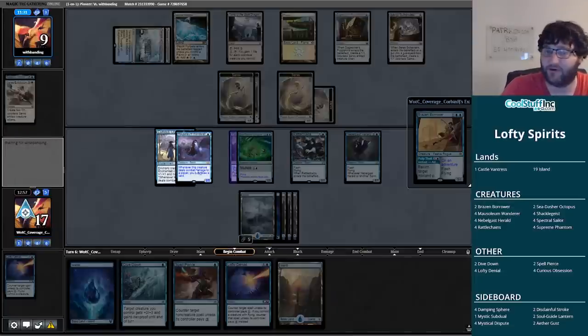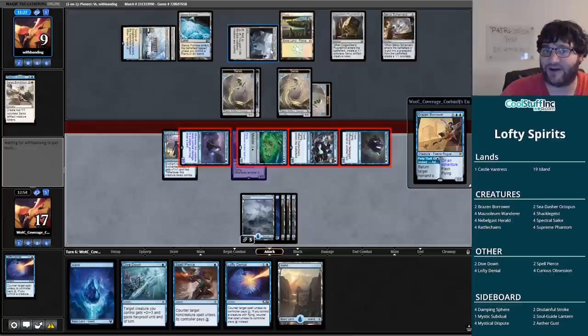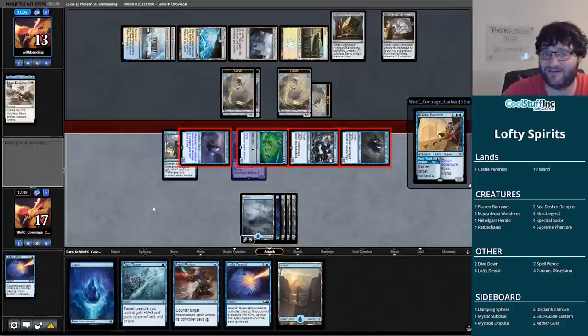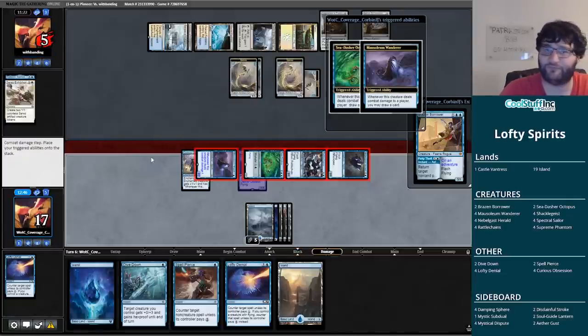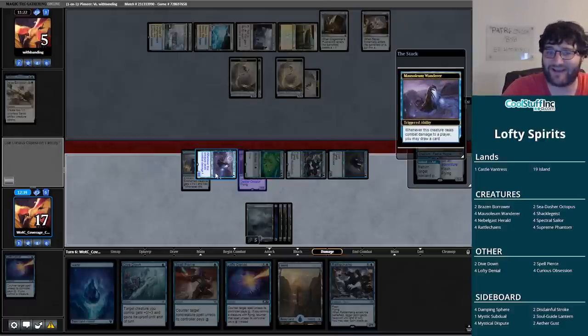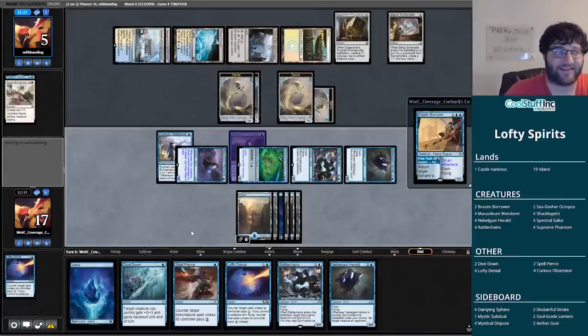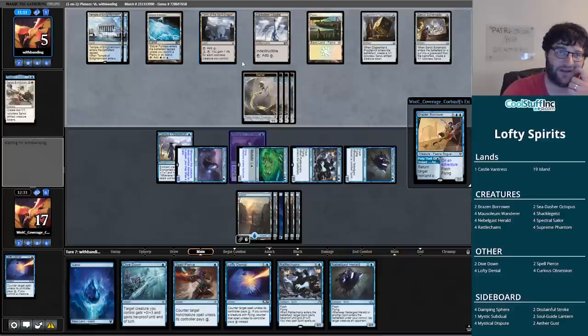One trigger is a 'you may draw a card' and one is not. Land, Rattlechains — we've got it all now. We actually did not have lethal — we were one short regardless. Now my opponent is going to try to run the Runed Halo back out there — and it's just not going to work. Looks like it might be a Supreme Verdict. Obviously it might not be at this point. We beat a verdict — just play Brazen Borrower and Nebelgast Herald, that's five life getting in there.